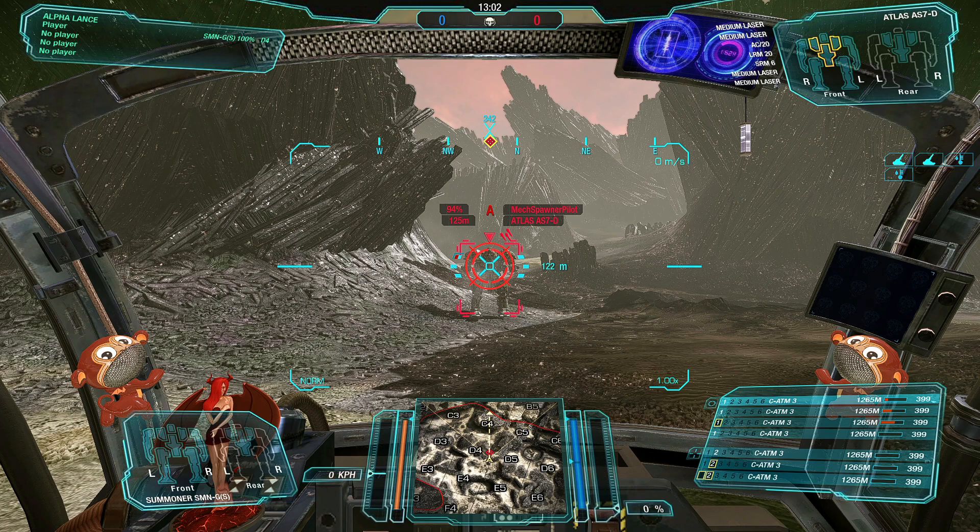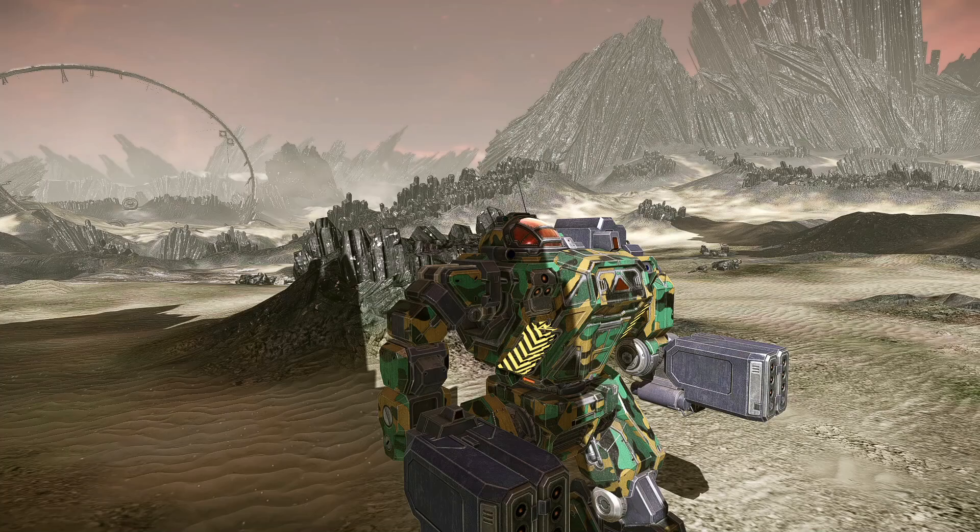I'll show you that again: arm one, arm two, arm three, arm four — no damage, because they're further forward and within minimum range. The torso-mounted ATM threes: first one does damage, second one does damage, third one does damage — sometimes there's a desync but it confirms the point.